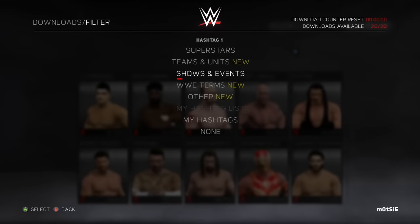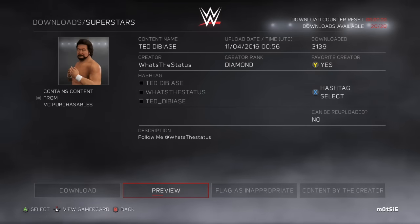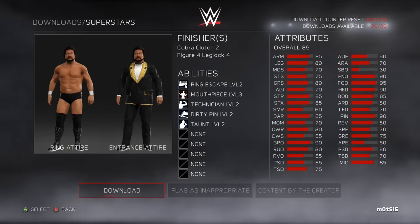To download these playable managers, simply head on over to Community Creations on Xbox One and search for What's The Status, which will then give you access to download these managers that you can actually use in matches.